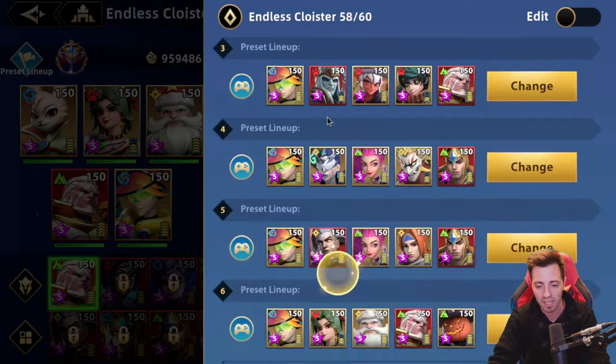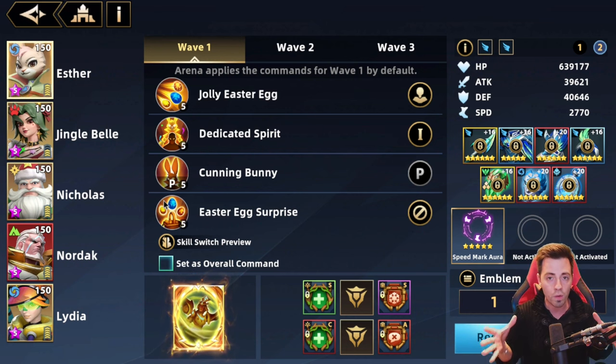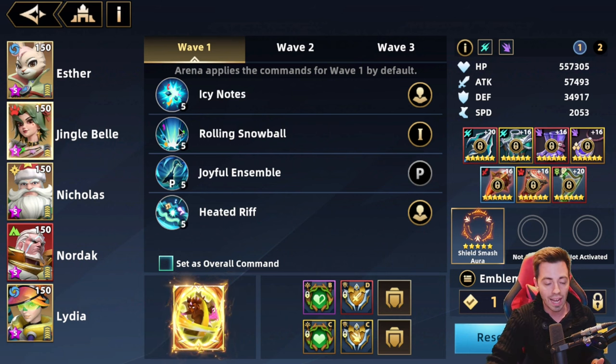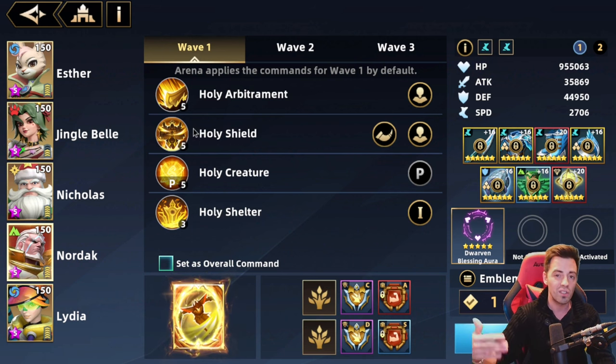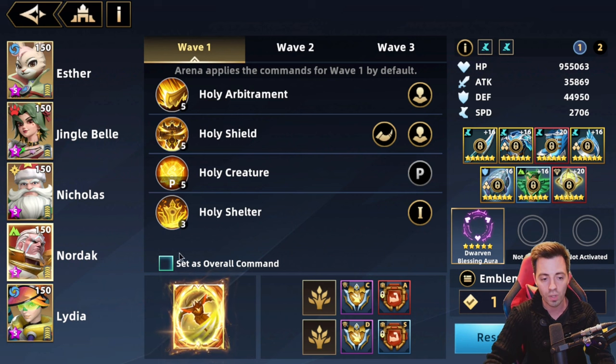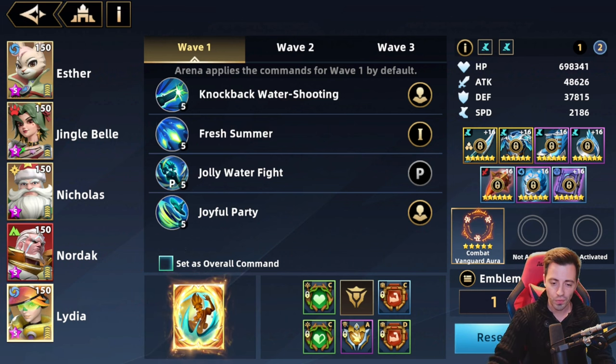Let me show you the smart casting because I changed it a bit — it's important. I bound the ultimate on Esther, so she's gonna prioritize the red egg and right after use the yellow egg, meaning I'll have that more often during the fight and she can revive my heroes as you saw. For Jingle Bell: priority to the first active skill, which deals the highest damage. Nicolas: Mastery Surge. Nordak: priority to the shield skill so he has the shield on the first turn for more damage. Lydia: priority to that skill, and don't spam the ultimate so she can reset cooldowns more often.